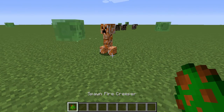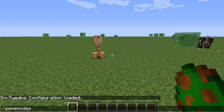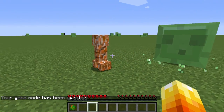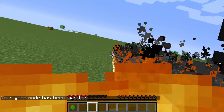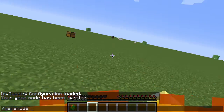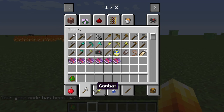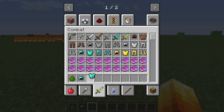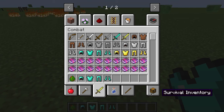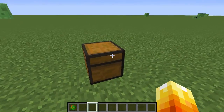So this is the Fire Creeper. I'm going to go to game mode — this isn't working. But it blows up and there's a load of fire everywhere. I'm just going to give myself some diamond armor. So that's the Fire Creeper.